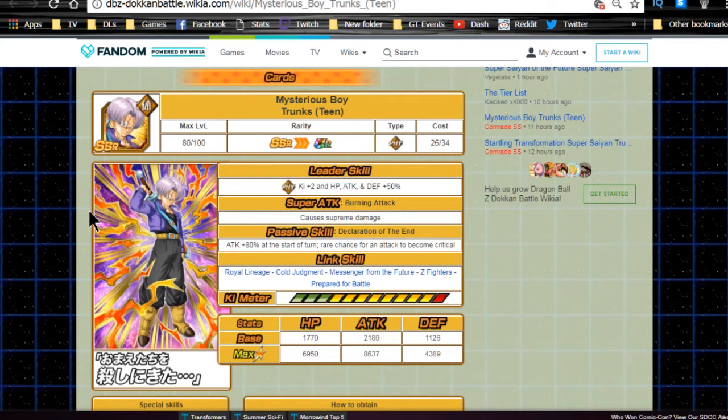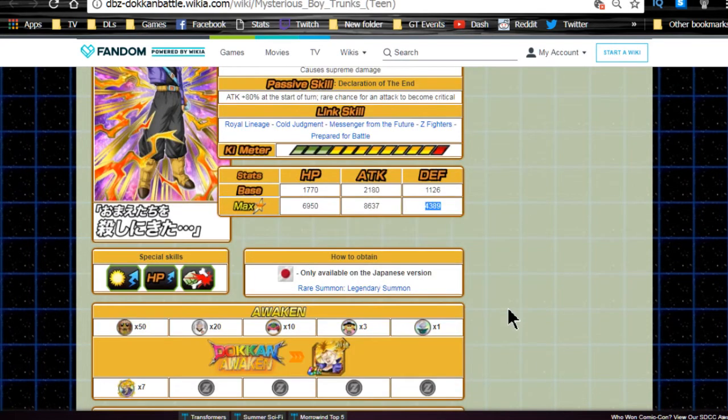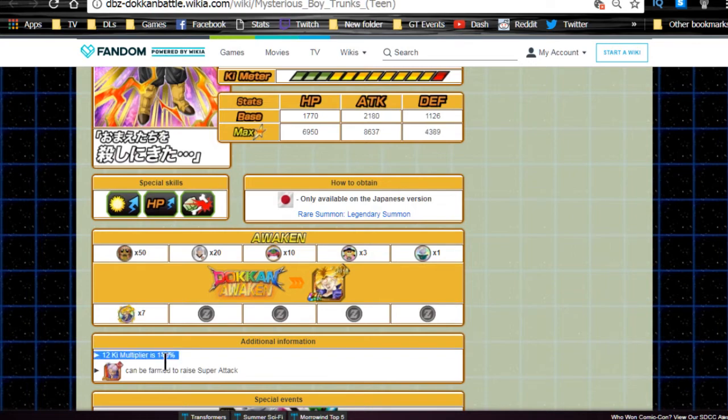Let's jump into the LR Trunks review. Mysterious Boy Trunks Teen is the base form card you'll pull from the current gachas. He has his own featured banner. His leader skill is Physical types Ki +2, HP/Attack/Defense +50. Super attack is Burning Attack, causes supreme damage. Passive skill Declaration of the End: Attack +80 at start of turn, rare chance for an attack to become a critical. Link skills: Royal Lineage, Cold Judgment, Messenger from the Future, Z Fighters, Prepare for Battle. Max stats: HP 6950, Attack 8637, Defense 4389, with a 140% 12-Ki multiplier.